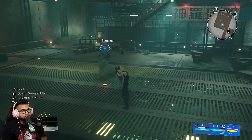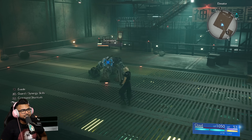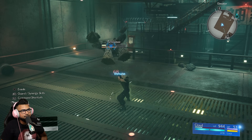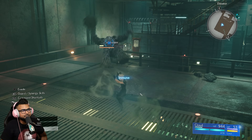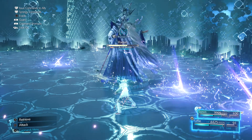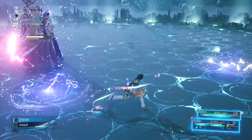In Final Fantasy 7 Rebirth, every character has a precision block. You hold R1 and tap R1 at the right time right before you get hit — you can even spam it when you get good with the timing window. This isn't entirely new — in the FF7 Remake Intermission DLC, Yuffie had this mechanic first. Hers worked differently: she took no damage and also gained a defensive buff. In Rebirth, the precision block — or precision guard — knocks enemies on their ass and deals a lot of pressure damage. Any character can do this, in or out of stance.